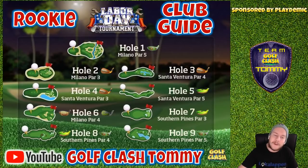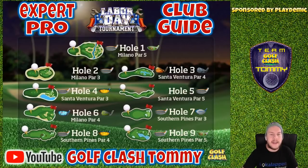That was rookie division and now we're going to go over to pro and expert. As you can see on the screen, pro and expert are basically the same holes — the only thing that changes is that you're playing from the second tee. Second tee often requires more distance, which changes the clubs we're going to play, especially on the par threes — instead of a long iron as we had from the front tee for rookie, we're going to have a wood club. For Milano holes one, two, and six, go to tour nine — Six Star Hotel. For Santa Ventura holes three, four, and five, go to tour seven — West Coast Pro. For Southern Pines holes seven, eight, and nine, it's tour eleven — US Champions Pro.